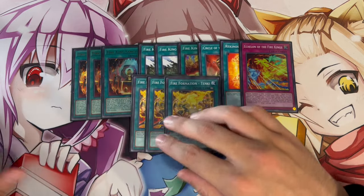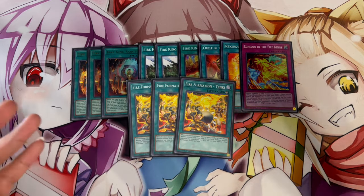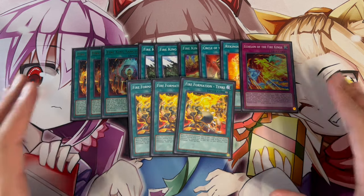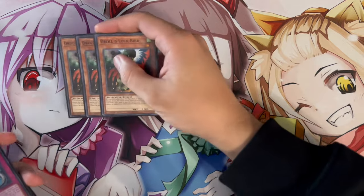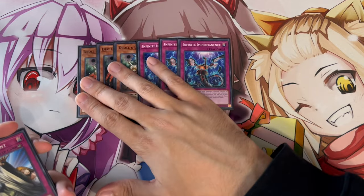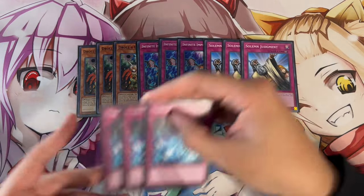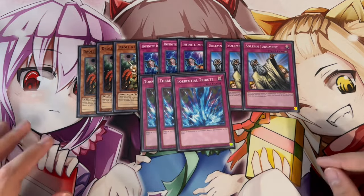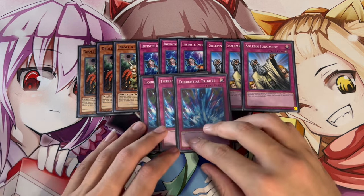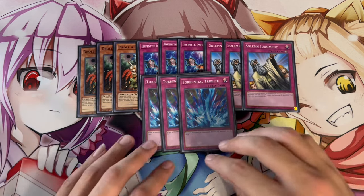For consistency, three Tenki — a very powerful card that searches any of your Beast-Warriors and gives them an ATK boost. To round off the deck: three Droll & Lock Bird and three Infinite Impermanence — incredibly powerful hand traps in today's format and it's crazy that the structure deck provides them. Three Solemn Judgment — you always want to go first and Judgment is such a powerful card. Three Torrential Tribute to round out 40 cards — it synergizes well because destroying your Fire King monsters triggers all their effects, wiping your opponent's board while you get floats.